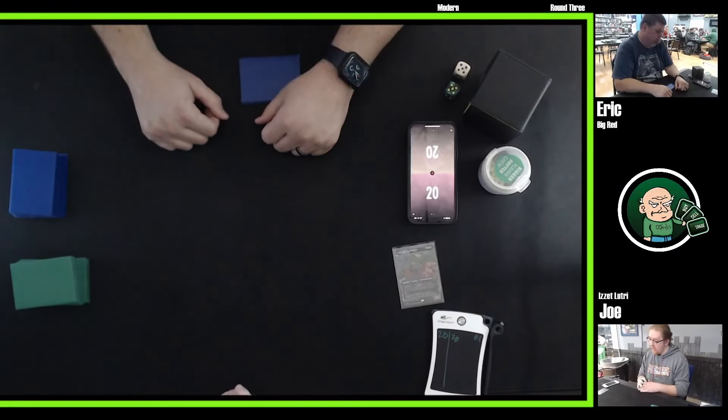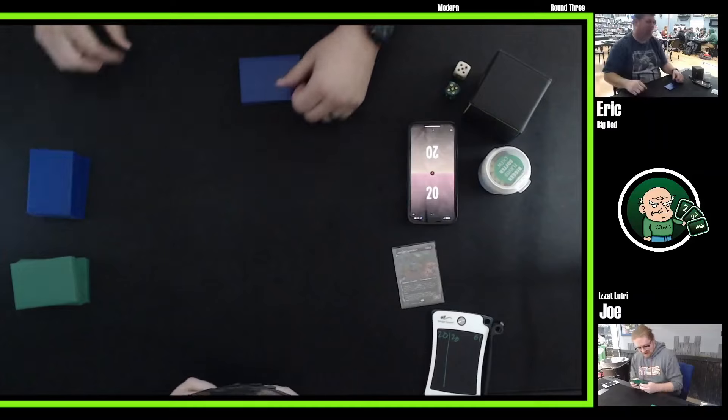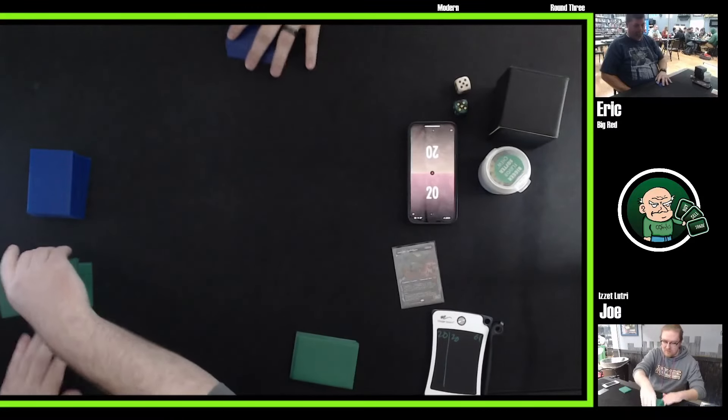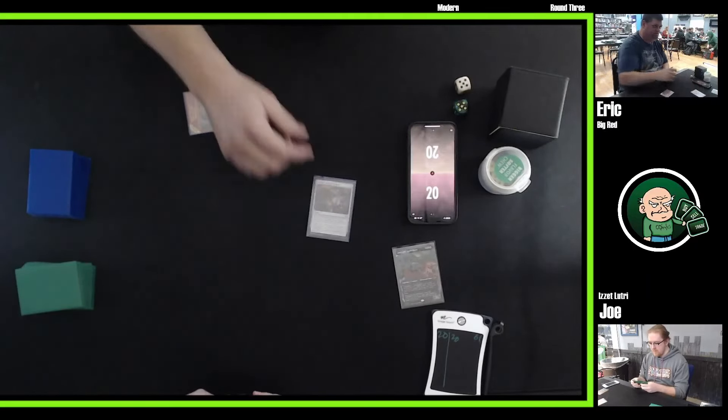For Round Three we've got two fan favorites. At the top of your screen is Eric — he's playing Big Red, an Urza Saga deck, very much an Eric deck. At the bottom of your screen is Joe playing Lutri — you can see his Lutri companion revealed there, not serialized. It's a Blood Moon deck. The wins we've seen from him, he really locks his opponent down with counter magic and Blood Moon, starting off with a Den of the Bugbear.